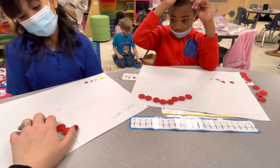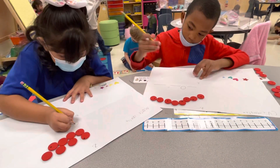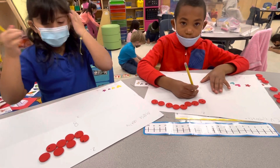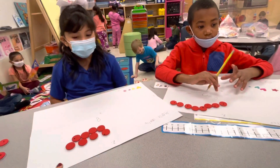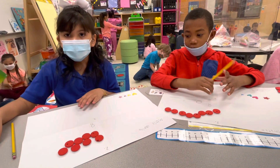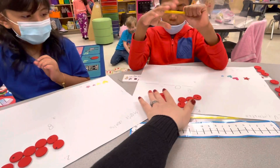Good counting, both of you. All right, let's write that number. And then he scored zero points in the second game. So add zero counters. How many is zero? None, right? So are you going to add in any more counters?